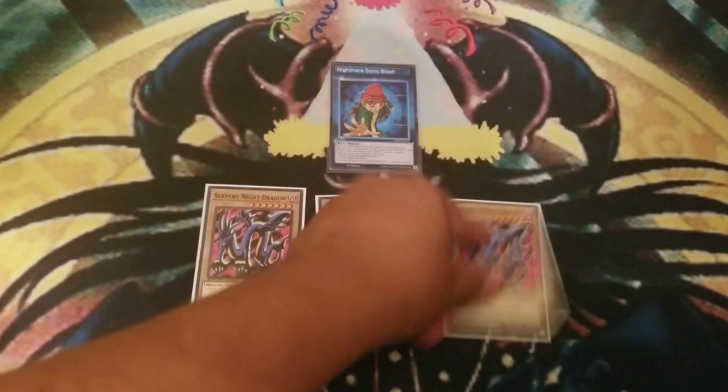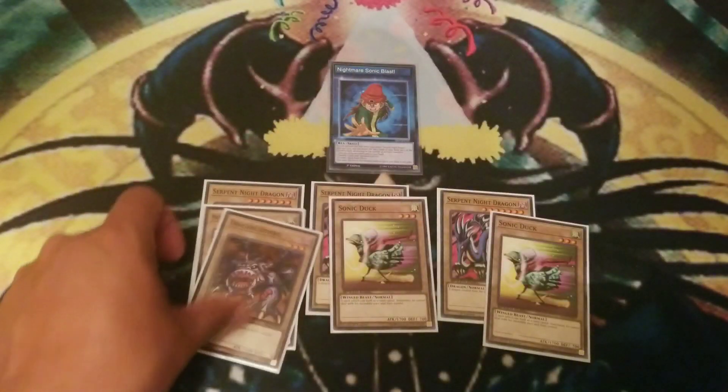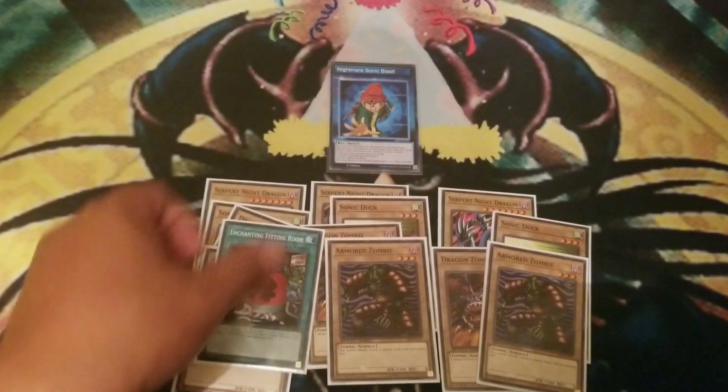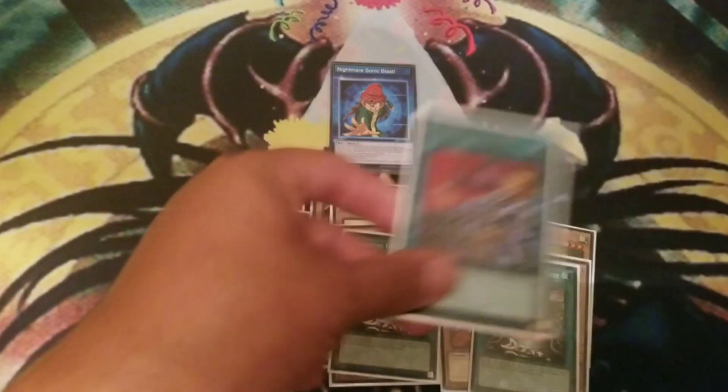Alright, let's continue. This is my Nightmare Sonic plus Enchanted Room deck. We run three Serpent Night Dragons, three Sonic Ducks, three Dragon Zombies, three Armored Zombies, of course three Enchanted Rooms, and three Order to Charge.